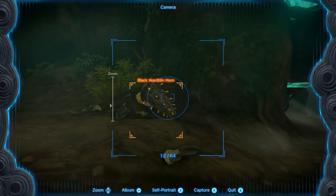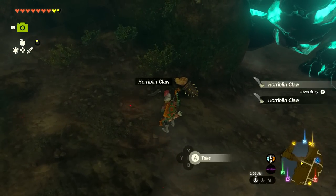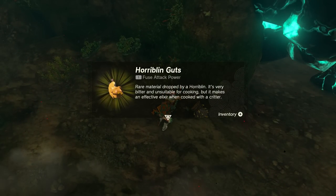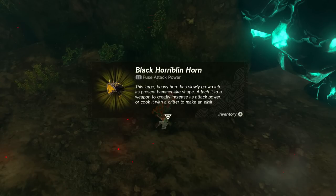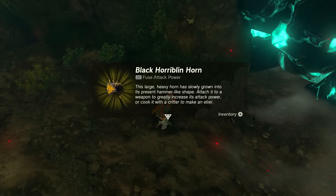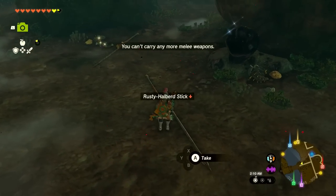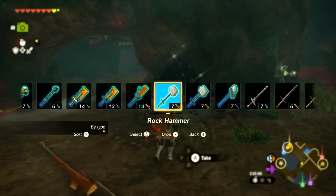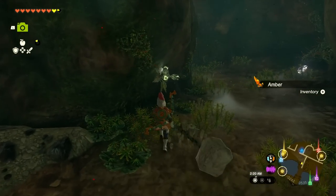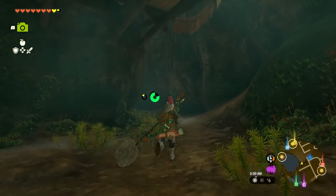We defeated all those enemies and get a Black Hoblin Horn — so cool! A hard fight but we made it work. We also got Hoblin Guts — a rare material dropped by a Hoblin, very bitter and unsuitable for cooking but makes an effective elixir with a critter. The Black Hoblin Horn has slowly grown into a hammer-like shape; attach it to a weapon to greatly increase attack power. We get a whole host of items from that fight.